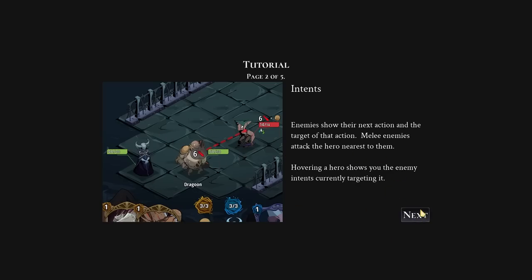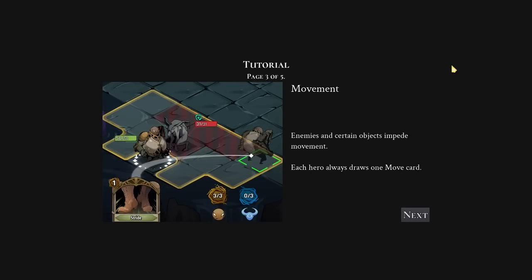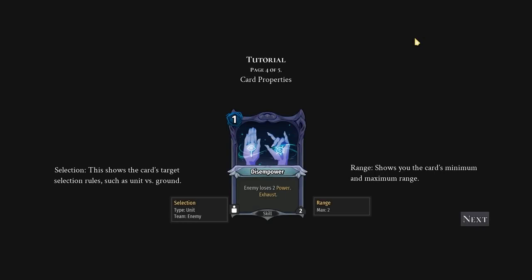Like a grid-based turn-based tactics environment. Enemies and certain objects will impede movement. Every hero always draws one move card — always a dream. I've played a decent amount of roguelike deck builders that kind of go for this combo with turn-based tactics, and movement is always the number one problem, so I'm curious to see how that helps. This shows the card's target selection rules, such as unit versus ground.